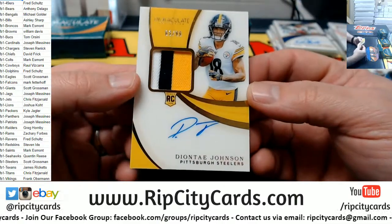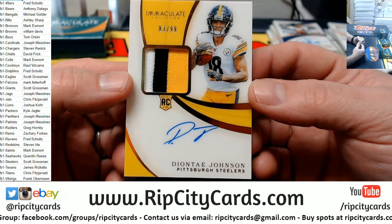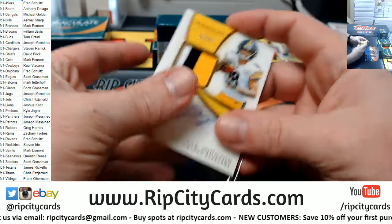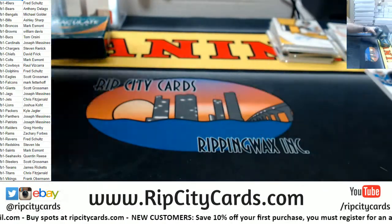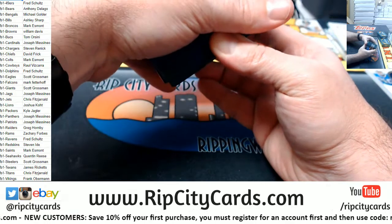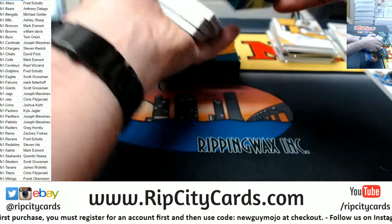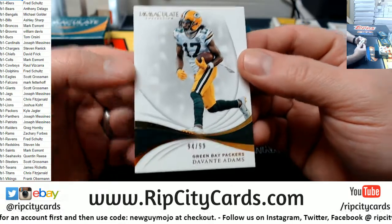A nice one for the Steelers — Deontay Johnson, 83 out of 99, acetate three-color RPA. Nice one, Scott. Devontae Adams, 94 out of 99, for the Pack Attack.